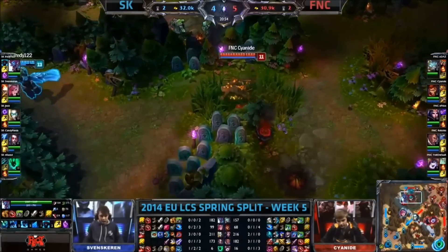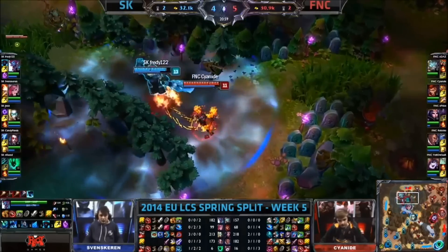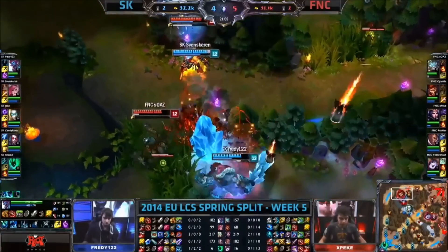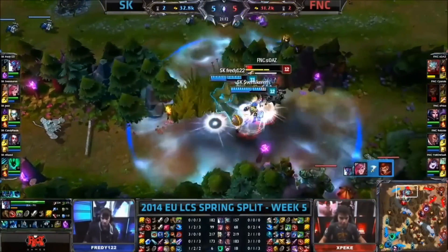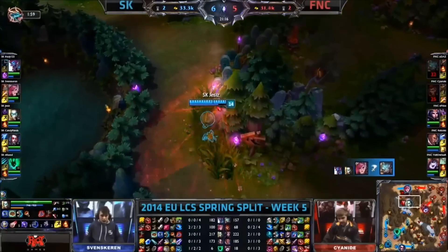Any carriers have almost no faith in themselves to be able to carry at this point. Cyanide is going in on towards Freddy, and he's got Soaz for company as well. But how much damage does Freddy take? Not really much. There's the pillar. Assault and Battery goes down on towards Cyanide as well — he's super squishy. And Svenskeren finishes him off. Not sure that Soaz will be able to escape — there was a shot away from the back. It's a double kill for Svenskeren.